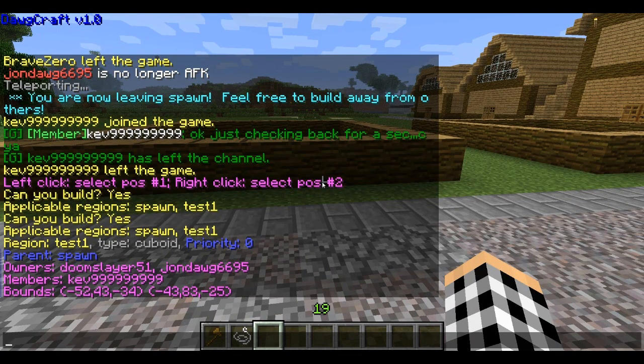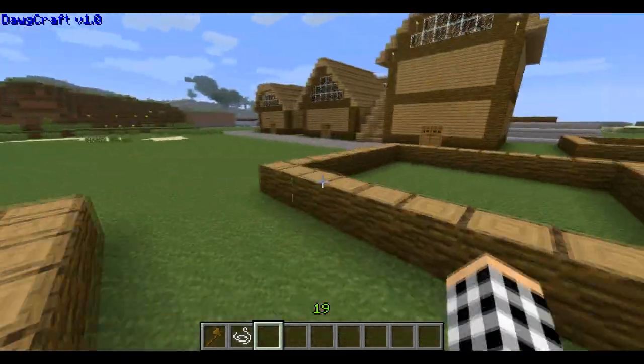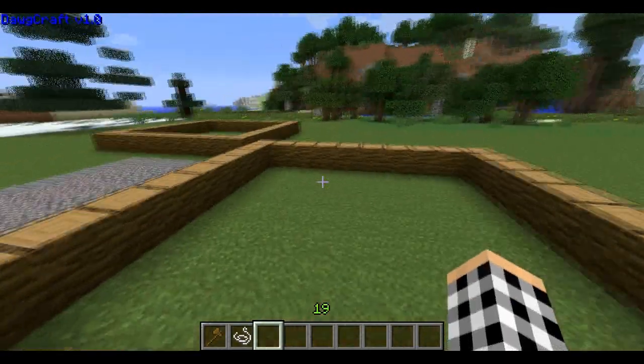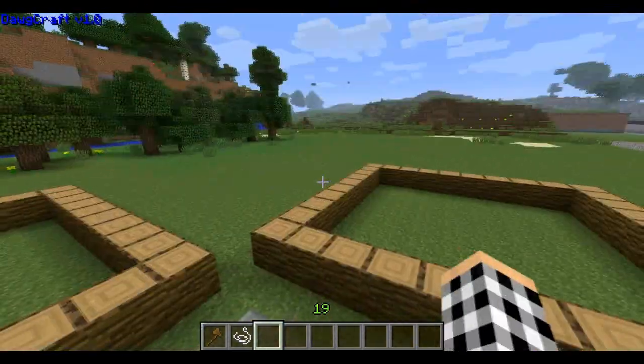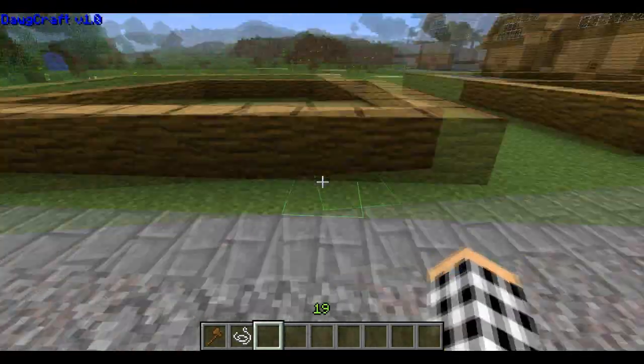Right now we're going to do flags. Region flags are basically region settings. Most of them are going to be true or false, or allow or deny.